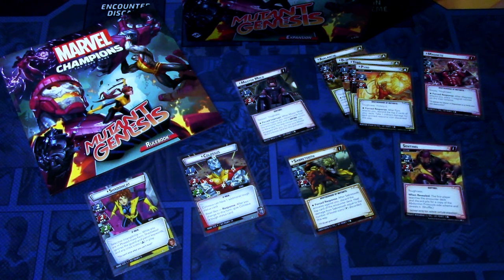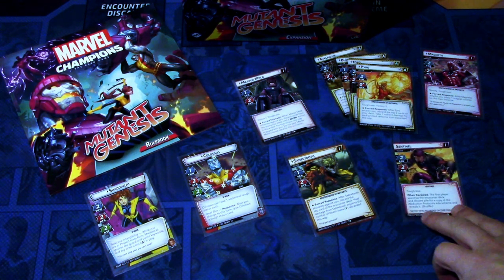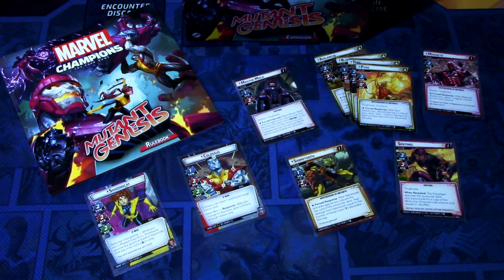Then we have the second scenario, Project Wide Awake, with the Sentinels. It's really thematic and it really brings the feeling of the X-Men fighting these Sentinels — if you've ever watched the animated series from the 90s, available on Disney Plus. It is an awesome nemesis for the X-Men. They are constantly fighting and the Sentinels get evolved and more dangerous with each encounter, so it feels like they hit home with that scenario.